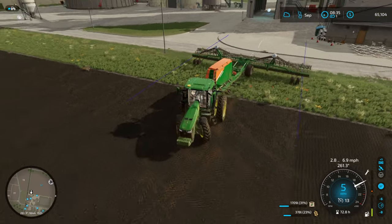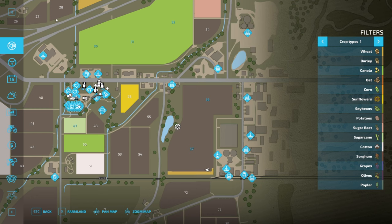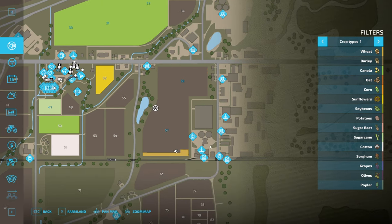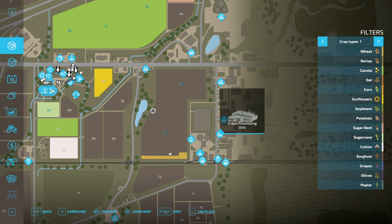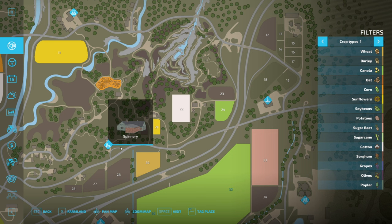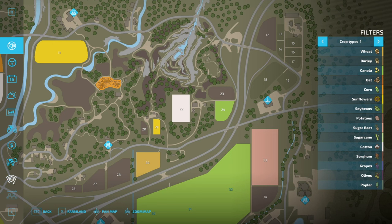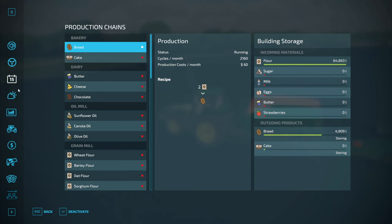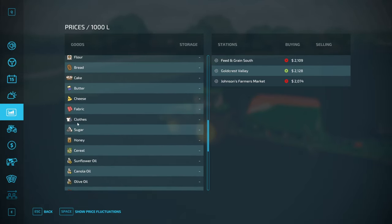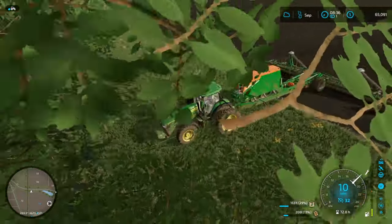We've got chickens, horses, and cows. I wouldn't mind trying some sheep as well, because we've got the spinnery on this map. I was thinking, what does the spinnery make? Let me look - fabric and clothes, that's what it is. Thought that's what it was but wasn't 100% sure. Wouldn't mind seeing what's involved with that.